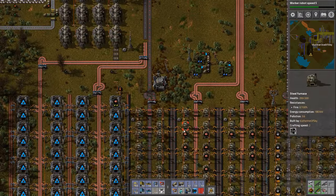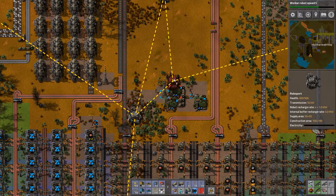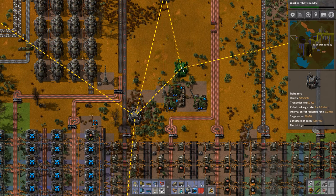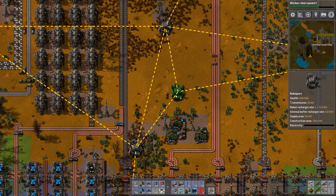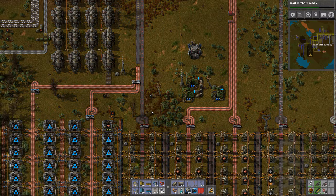So let me get rid of some of this stuff. I need to take away, or at least move, this robo port — to somewhere like there, maybe. Seems okay. Oh, that's not connected. Now does this connect? Yes, it connects that way. That's good.